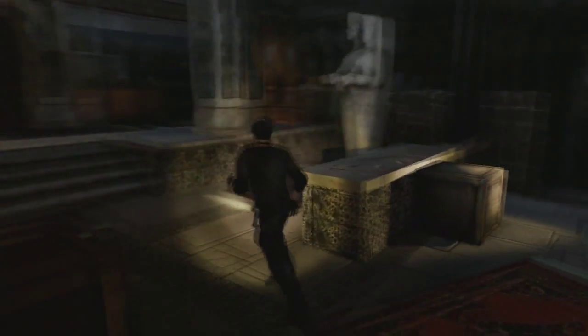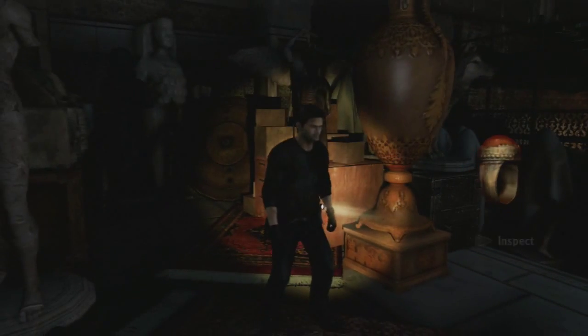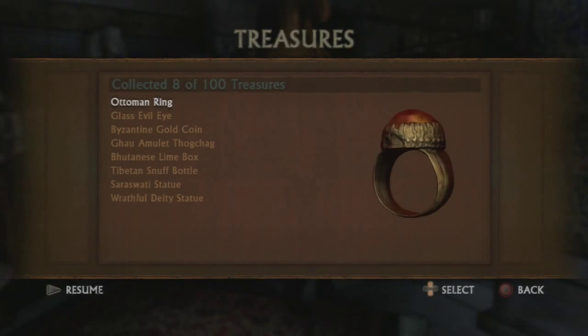Now once we're in here — I remember this one specifically. Come around here and there's a treasure right here. This reminds me of Silent Hill 3, that little room with the mannequins where you walk away and then all of a sudden you hear a scream, go back, and one of their heads is gone and it's bloody. This is the Auto Man Ring.